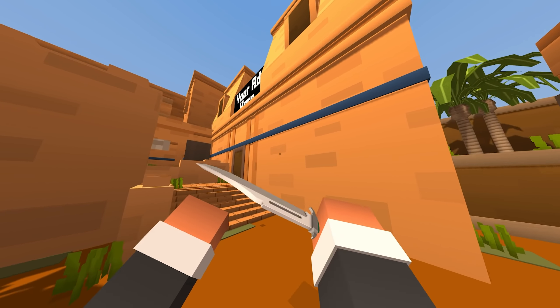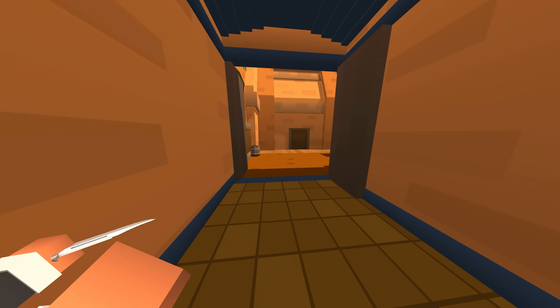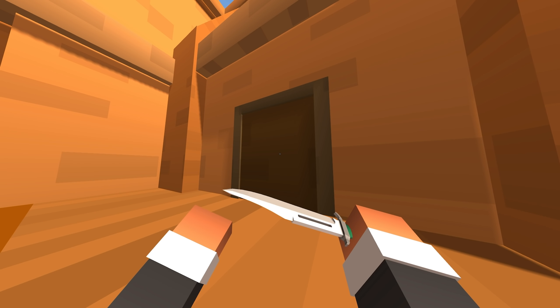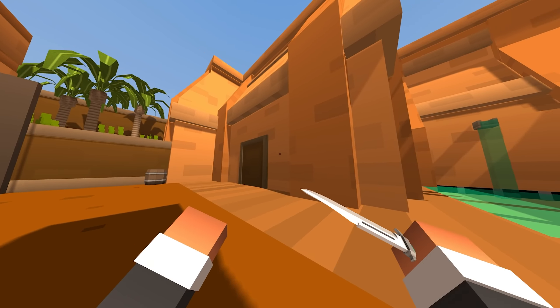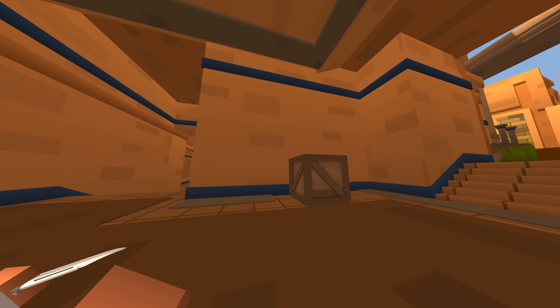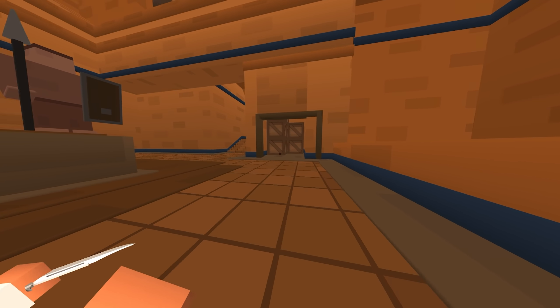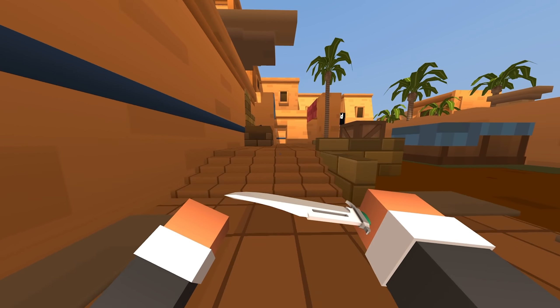Next up, we got Oasis. This map didn't change as much as Berg. However, the biggest change I think is this spawn — it's just not here anymore, it's completely gone. This was probably the most easy spawn trap spot in the entire Krunker game. But other than that, there haven't been too many changes. This spawn changed a bit and this center totem kind of moved around, as well as this spawn, but there's not any striking difference.